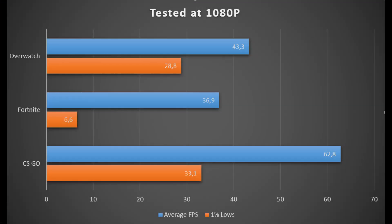Now let's take a look at all the game results on a graph. Starting with Overwatch — as you can see, we have an average of 43.3 FPS and 1% lows of 28.8. It would be better if the frame rate reached an average of 60 for a more pleasant experience and tighter 1% lows. It's recommended to lower the settings in order to achieve a better gaming experience, but if you're okay with this kind of FPS, you can play at 1080p with these settings.